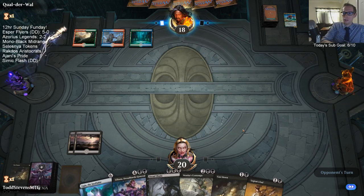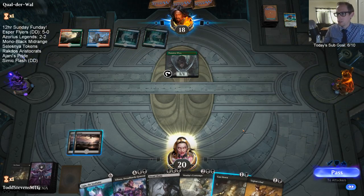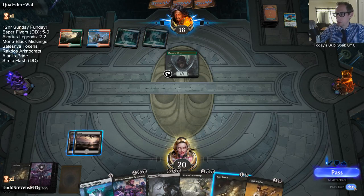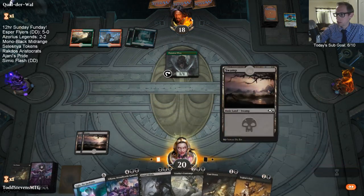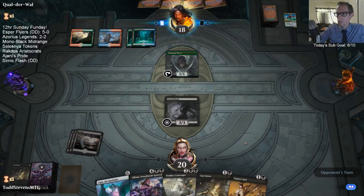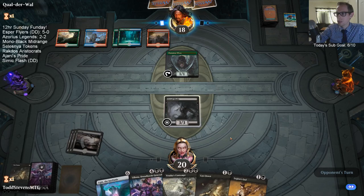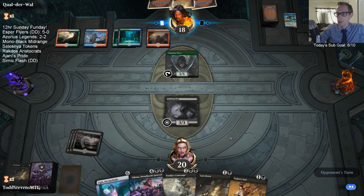I'll be playing the new Arena Historic format — or whatever we want to call it, I'll be playing that format. Dreadshade is open to Lava Coil here, of course. It's going to be pretty hard for me to wait until turn five to protect Dreadshade from Lava Coil. They said they're not going to add any new sets in right now, and whenever rotation happens it's just going to be this Standard format plus the fall set — they're just going to be adding sets to it. They're not going to go back and put old sets on Arena. It's called Historic, that's right — I couldn't remember the name.